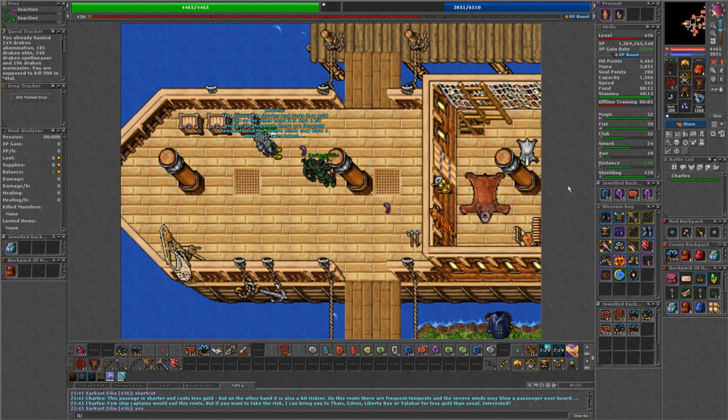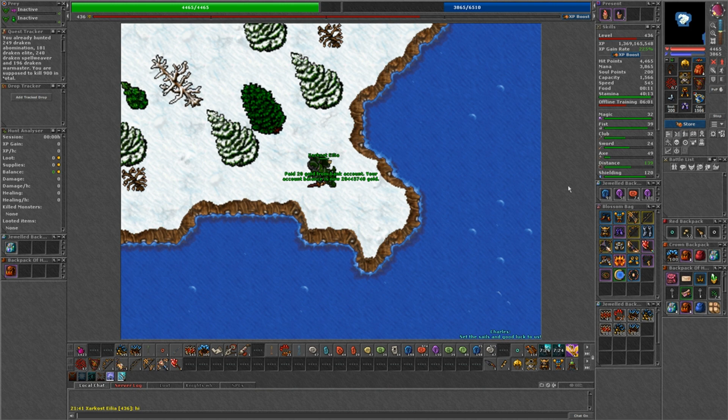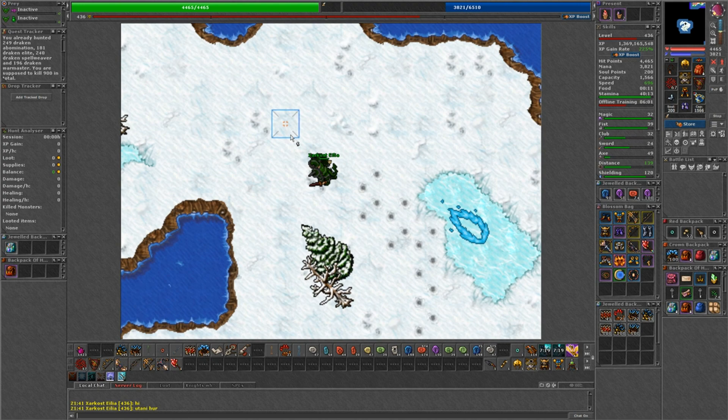To get to the island, you'll have to talk to the captain in Port Hope and say hi, shortcut, yes, then either Edron, Thais, Liberty Bay, or Yelahar.